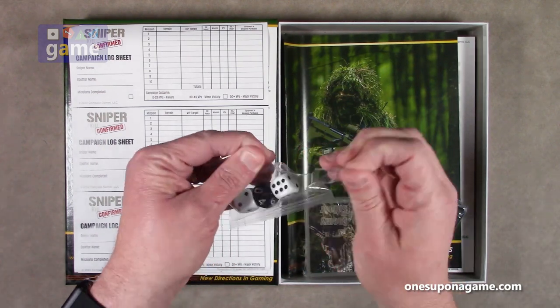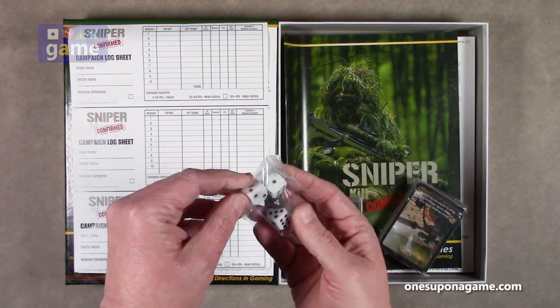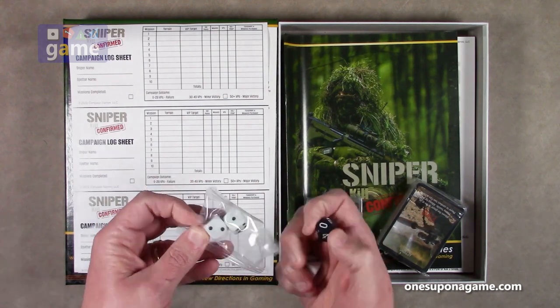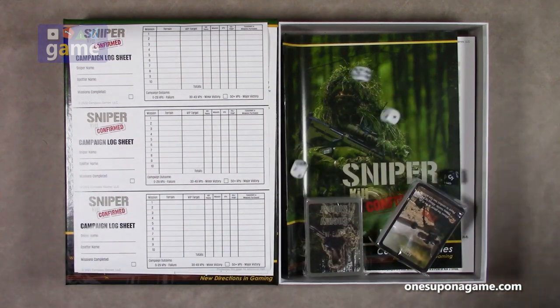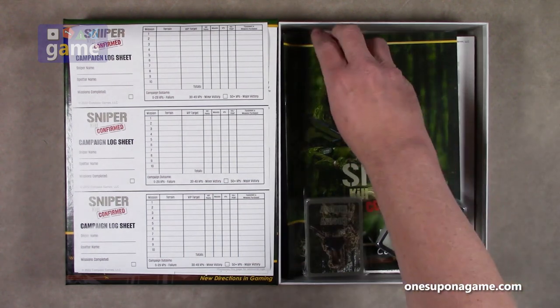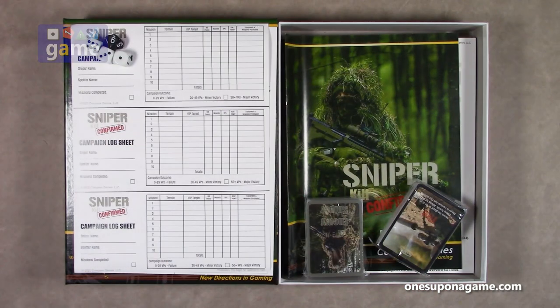We have a pack of dice — three six-sided white dice and a black ten-sided die. They do work — I got ten versus five. I have no idea if that's how you do it, but that's what you get.